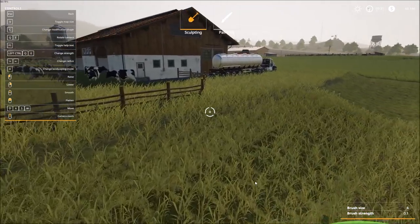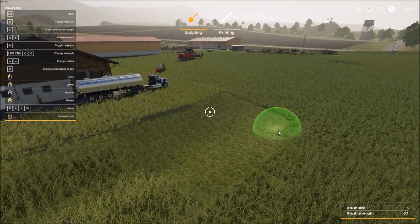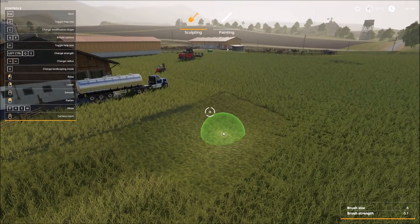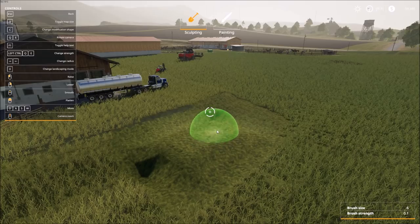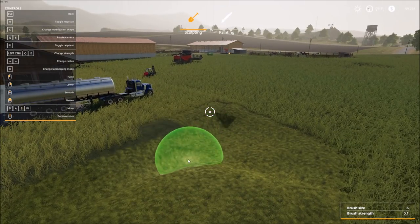As we move down, you can sort of compare the two. Now, what happens if we decide we want to raise the terrain? Let's go ahead and try to raise it — I'm going to hold down the left mouse key. You can see we get some pretty big adjustments.